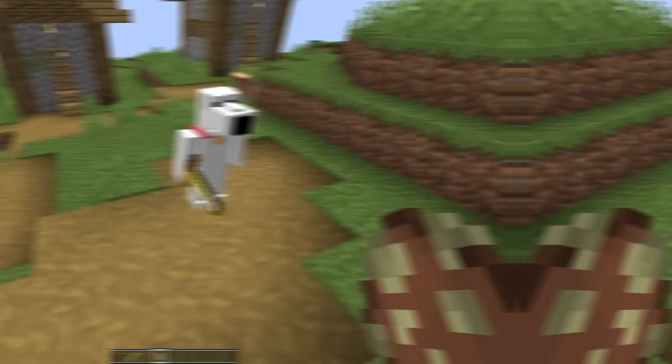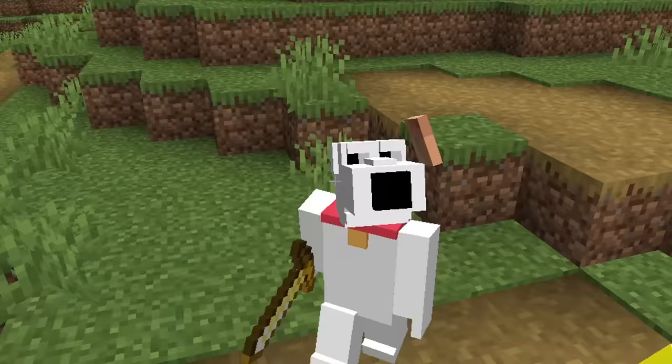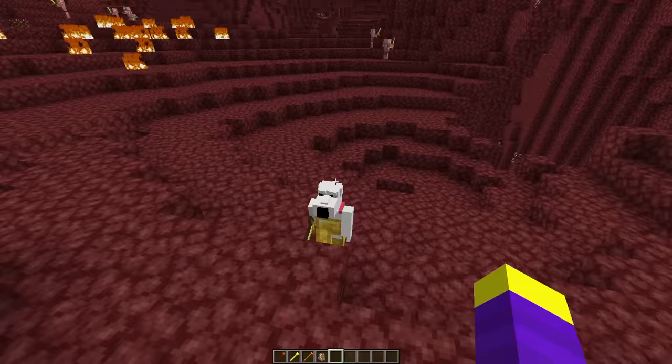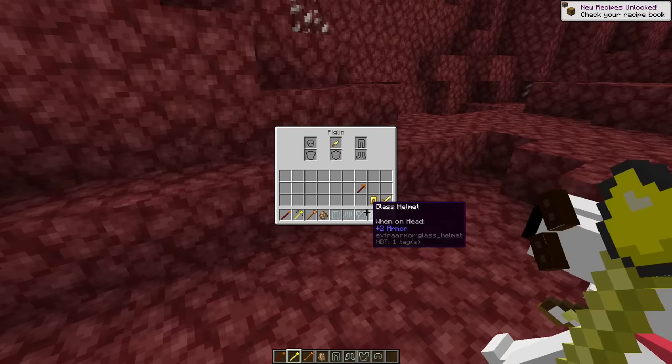Let's see him in game. Okay, he doesn't look too bad. Not sure why he still has an ear though. That looks a little bit better. Oh yeah, we should go to the nether. Okay, here is Brian in the nether, wearing some really big pants. Let's give him some different drip instead. That looks a lot better. Now, he's ready for battle.